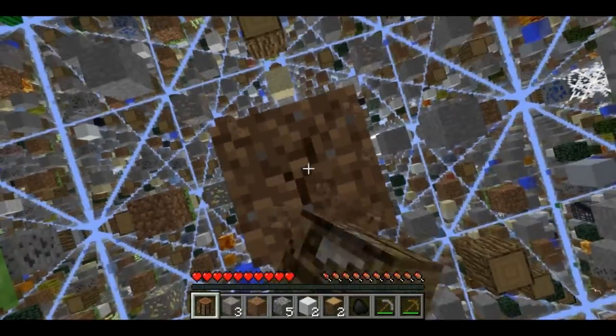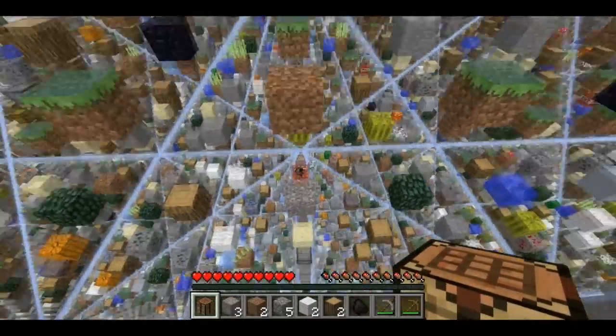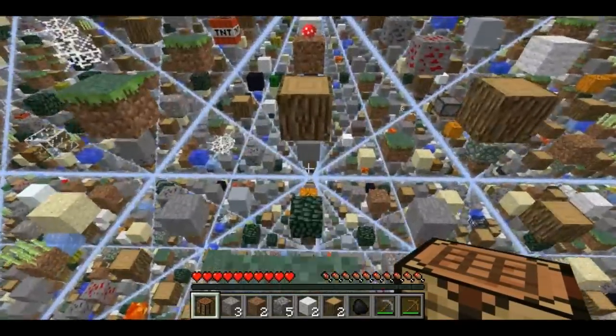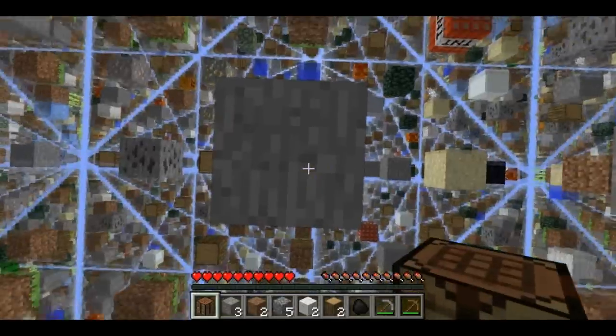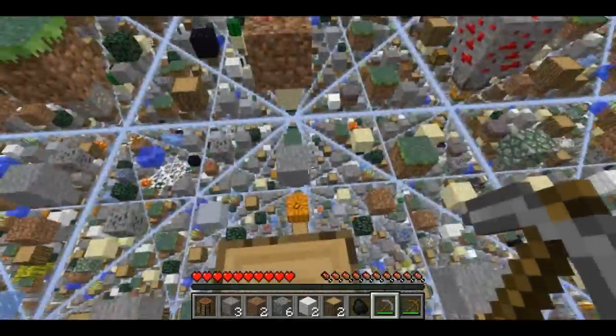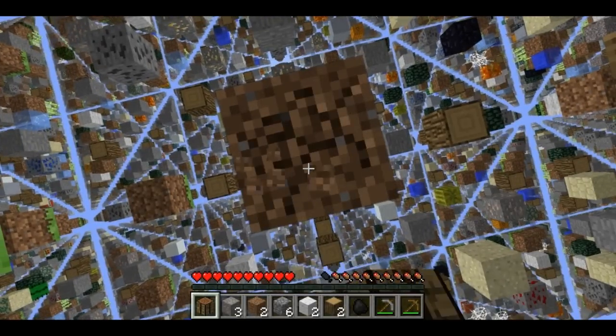The way that I made this map was I wrote an MCEdit filter. MCEdit filters are a really nice way to basically write little plugins for MCEdit - you can write little scripts, it's very simple, very easy. And so you can actually download the filter that I used to create this map from the video description, and you can modify it and try it out for yourself.